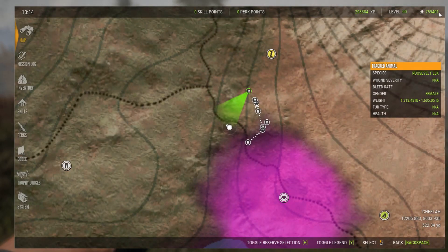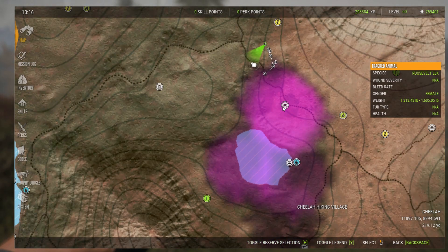It looks like we have 759,401 cash. In the beginning of this hunt I think we had like 746,000 or something like that, so I think we have close to 16 or 17,000 that we just made. At least 10,000 just like that, right out of this lookout tower - well, on top of it.